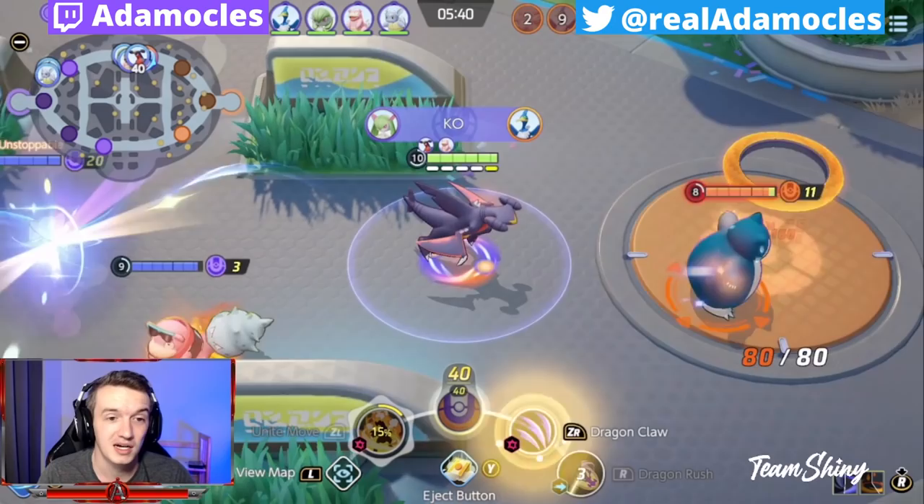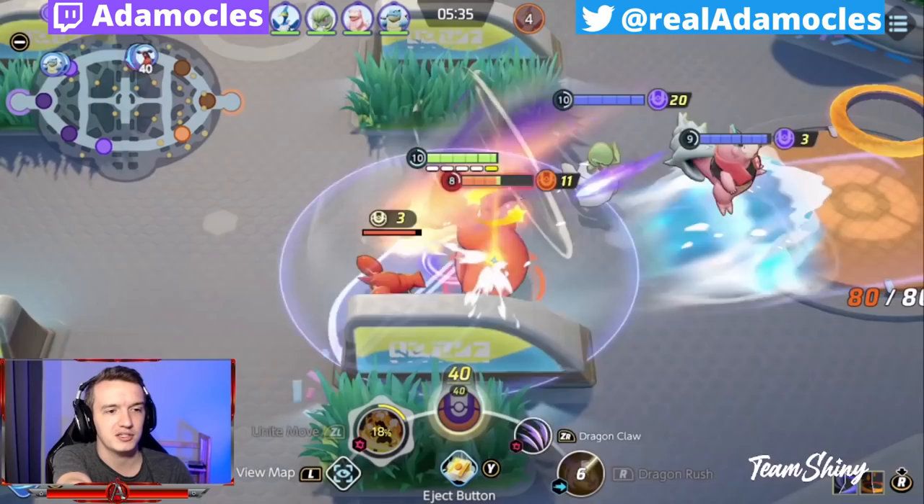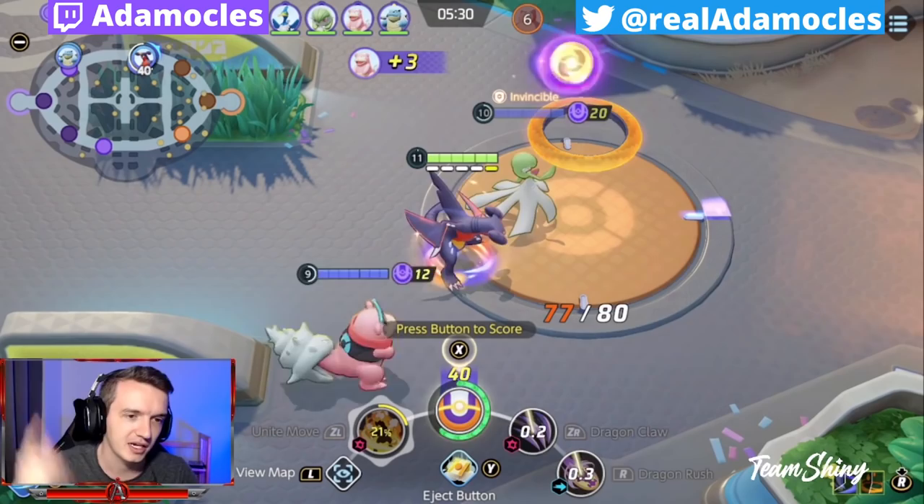You can see that using that I get some major experience leads. Right now that Blissey is three levels below me as Garchomp, which is not a good sign for them. I thought they were supposed to fix Snorlax Yawn — why did he punch me and I still didn't wake up?